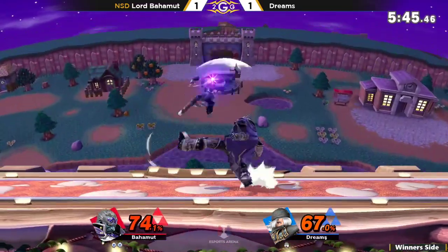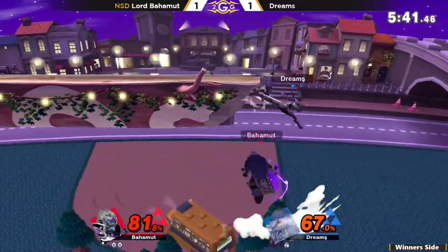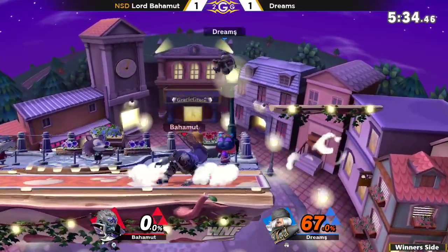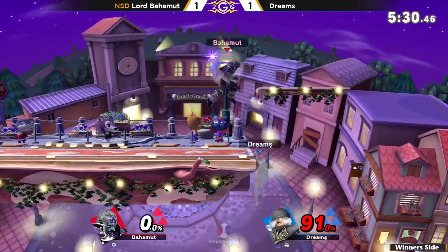There's a Nair, not going to find anything off of it. There are so many combos Dream has been getting with the forward air, but hasn't been going for the bouncing fish. Catches the no-tech with the up B — 91%, that's kill percent for Sheik.